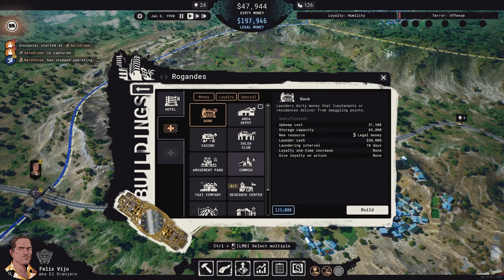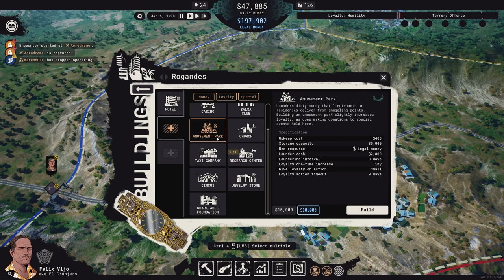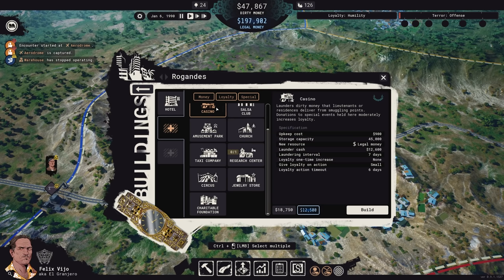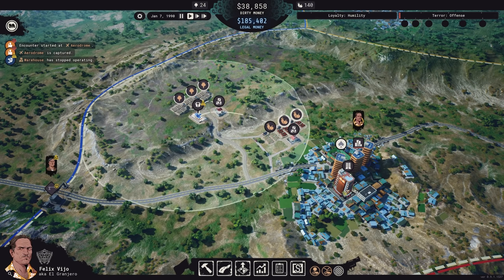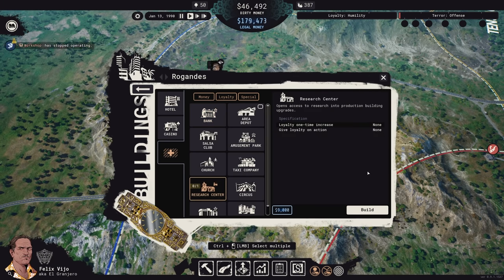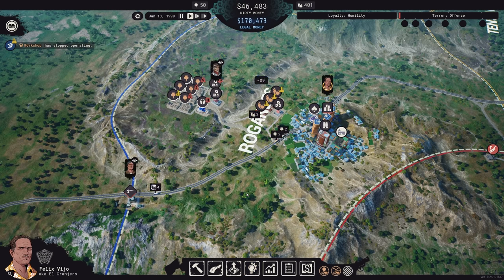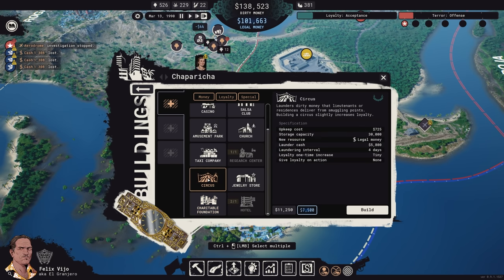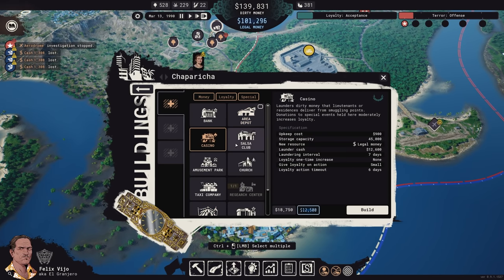Taxi companies are among the cheapest to operate, but they can't turn around as much money at a time as, say, a casino or a circus. Churches, salsa clubs, amusement parks, jewelry stores, charitable foundations, and more will all compete for the limited number of slots available at a city. You'll also need to leave room for research labs to further your capabilities, and hotels to help with recruitment and keeping things moving as well. Any single city can only hold so many buildings, and you'll want to maintain a good synergy between them so you have a constant and significant flow of clean money, but also access to other services as needed.